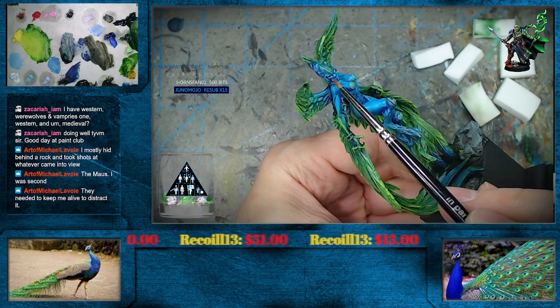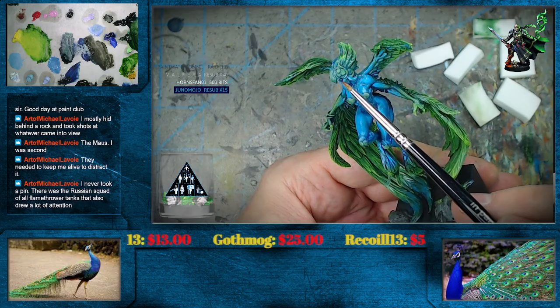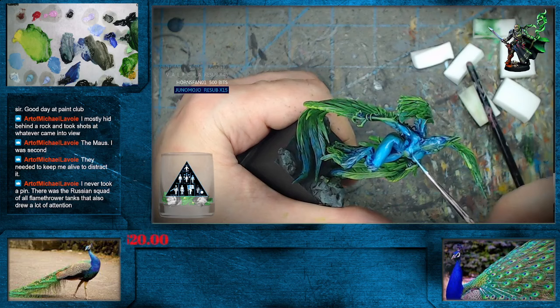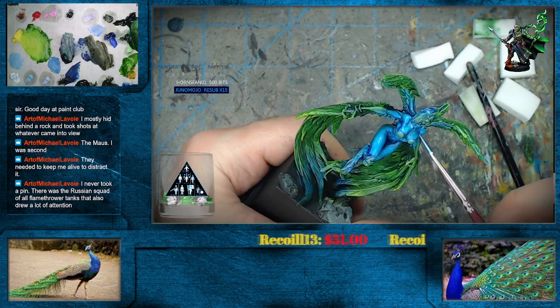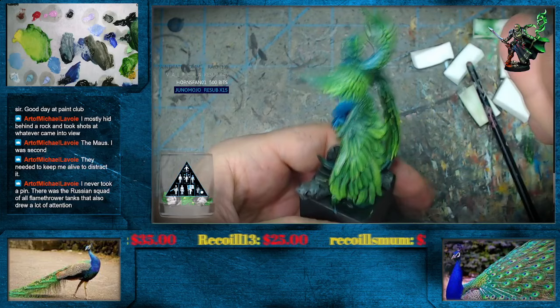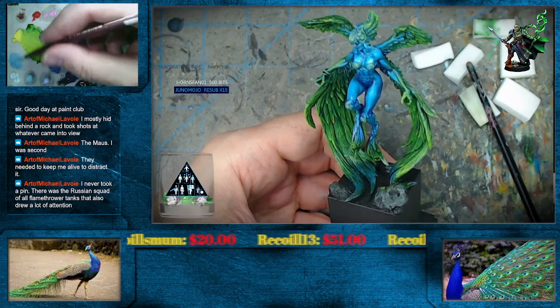There we are. I can see that drawing a wee bit of attention there, Art and Michael. We'll just kind of keep going with the blue here - that's going to allow the green to set a bit more. Then we'll lighten that up. And then we'll think about whatever sort of freehand thing we're going to do with all the little peacock spots and such on it.